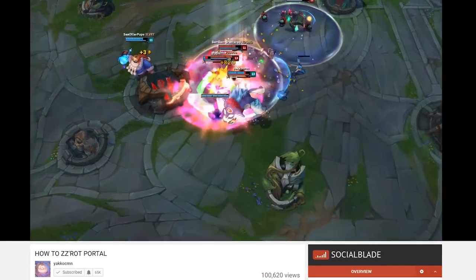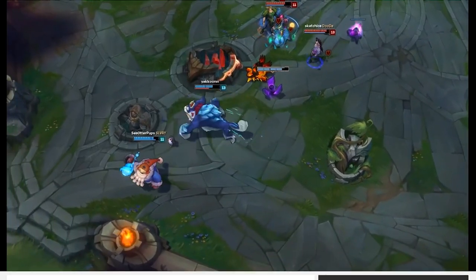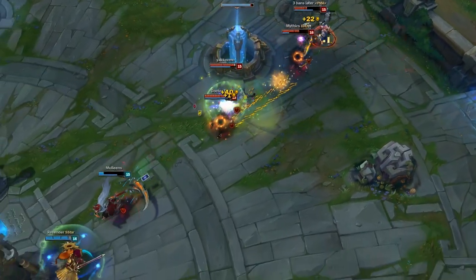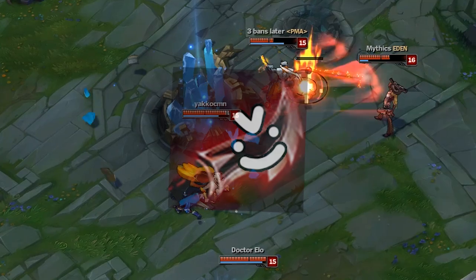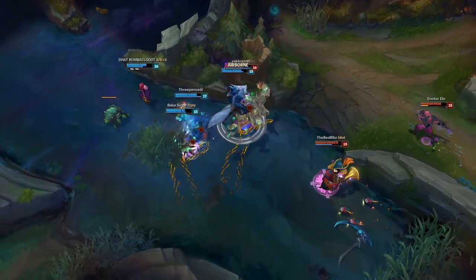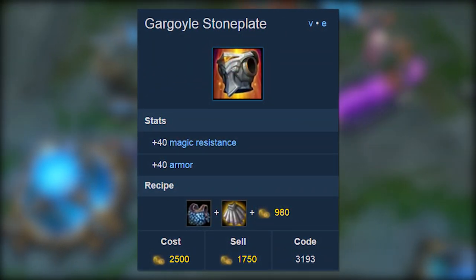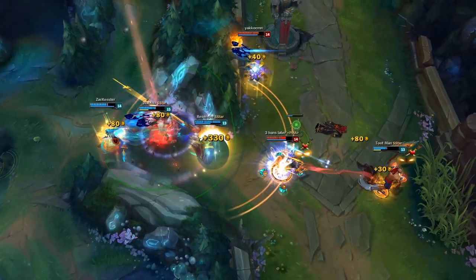Gargoyle's Stoneplate. It's an okay item. Now that I've wasted enough time to make this video longer, it's time to talk about a popular meta tank item that's really useful right now, but will probably get nerfed sometime in the future. Gargoyle's Stoneplate is a fairly new tank item in League of Legends that benefits champions who enjoy running face-first into the enemy team and absorbing damage. It costs 2,500 gold and gives base stats of 40 magic resist and 40 armor. You don't just buy Stoneplate for the base stats, though — this item really shines because of its passive and active.